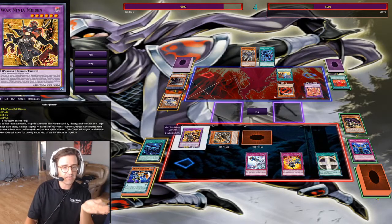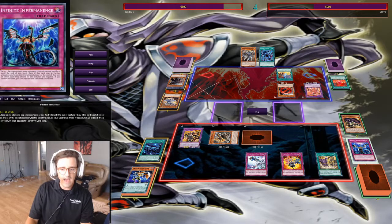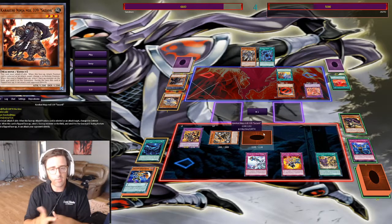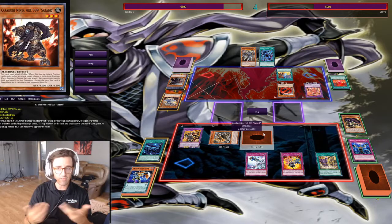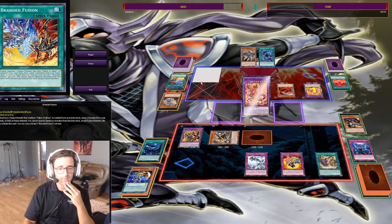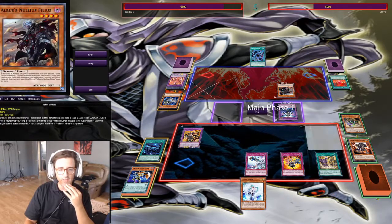We use Mizen to special summon Kagero. Kagero's effect activates when he's summoned — we get to add a Ninja from the Graveyard and add it to the field face-down defense position. So we add Sazank again, and now Sazank's live. A big thing about this card too is that he's not once per turn. So if you can manage to put him down multiple times and reflip him multiple times using whatever card effects you desire, he can go off multiple times. And he sent it again off the Sazank — the Sazank helps me quite a bit.